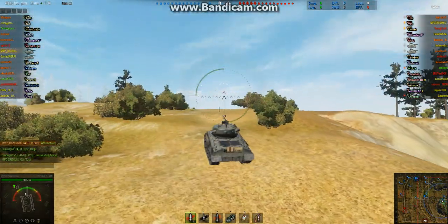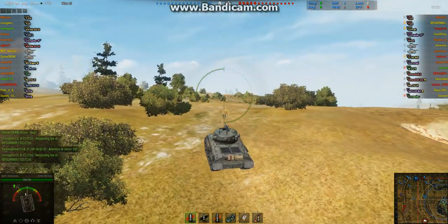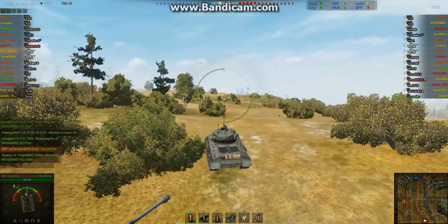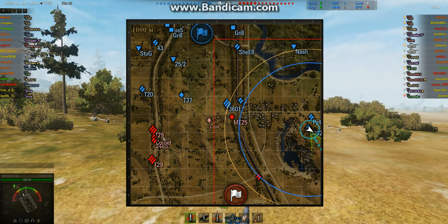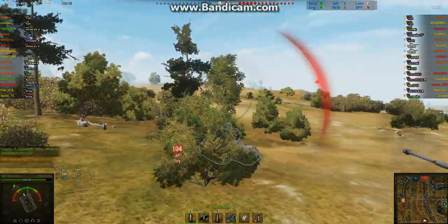Here we are climbing up this hill. You see the Fury, like the EZ-8, is still pretty maneuverable to get all the way from the cap circle to here. Now look at this — the one line. I was not expecting this. Both T-29s are on the one line, already spotted. There's also another Tier 7, a Comet over there, and a T-34-85, a respectable Soviet medium tank. The normal light tank's in the middle. I really couldn't believe the T-29s were there.